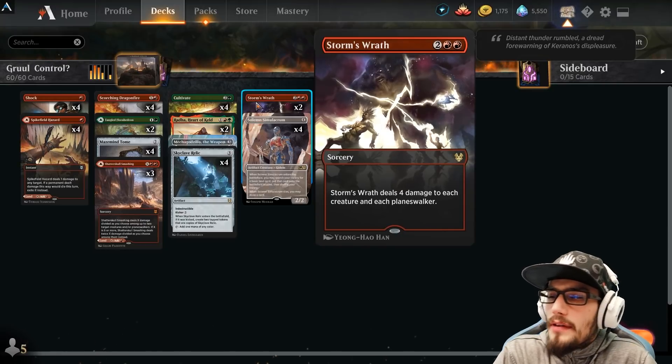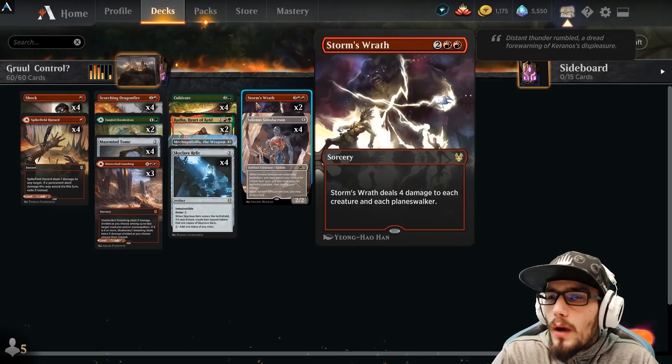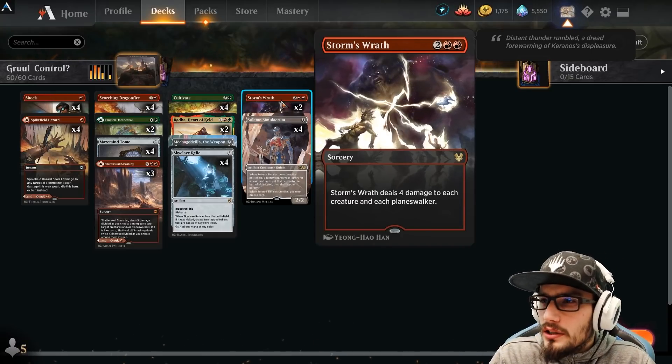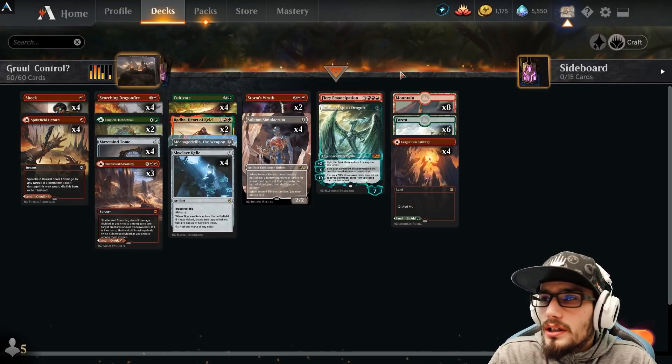Two copies of Storm's Wrath at sorcery speed, dealing four damage to each creature and each planeswalker, wiping our field and our opponent's field. This is kind of like a nuclear option. If things really degrade to that point where you need to use this, it's fine as long as your Ugin's not in play.